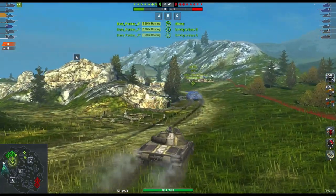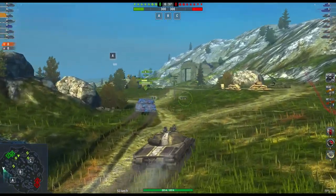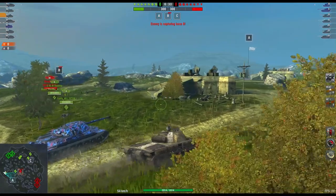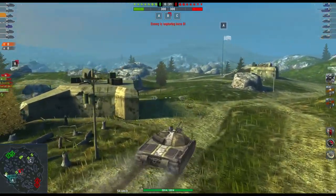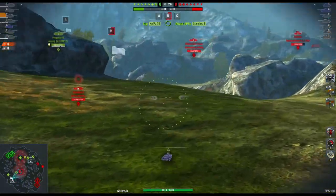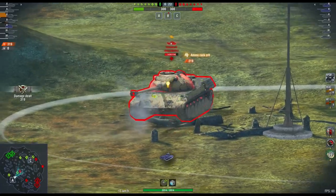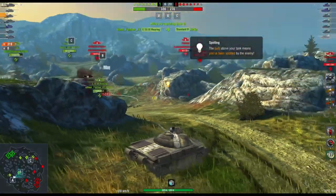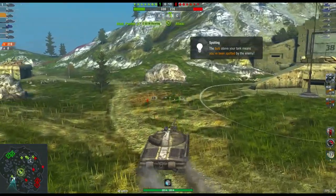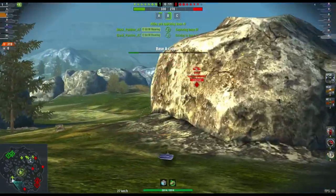$230 is a ridiculous amount of money for a pixelated tank. And what are you getting for that $230? Well, you're getting a tier 10 Russian medium. Okay, that's cool — we've got a Russian medium at T-10. But at what cost? I mean, this is insane, if I'm being honest. They've done this before, Wargaming, where we've had to guarantee the tank and it's going to cost you close to $100. But $230? Really?